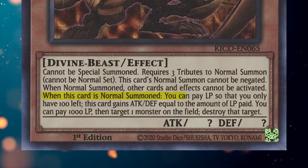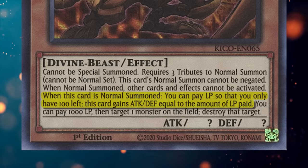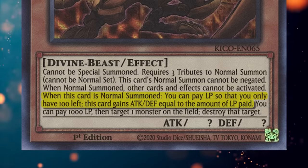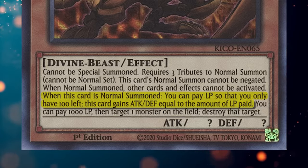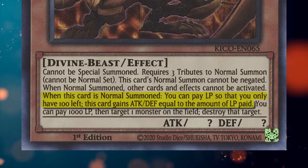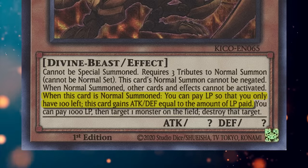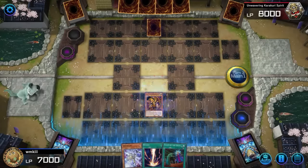When this card is normal summoned, you can pay life points so that you only have 100 left — this card gains attack and defense equal to the amount of life points paid. Now I want to make one thing absolutely clear: the 'can' in this effect refers to your choice to activate it, not your choice in how many life points are paid. The effect itself is optional, but if you decide to use it, you're always putting yourself to 100 life points.